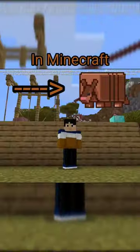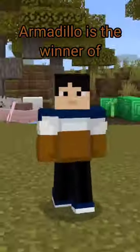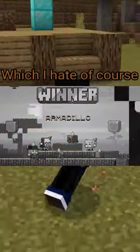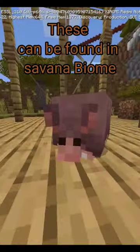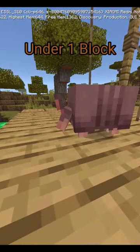Everything about armadillo in Minecraft you need to know about under a minute. Armadillo is the winner of mob vote. This can be found in Savannah Biome. Their height is under one block.